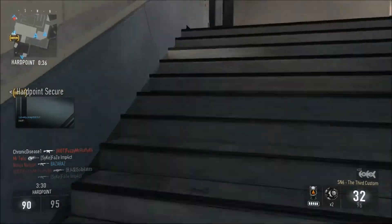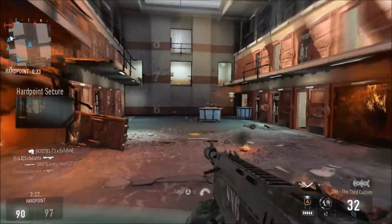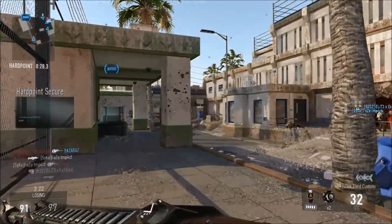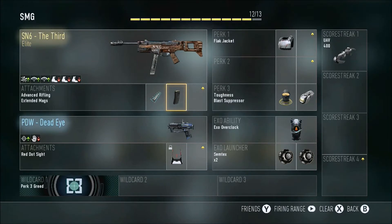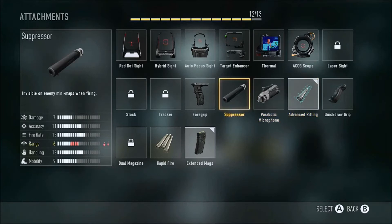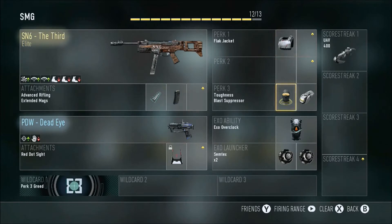I'm going to show you guys my class setup. We have the SN6 — the third elite — with advanced rifling, and 60 kills down sights which are really easy to get. You can put on a suppressor if you want, just depends on personal preference. Then I grind out to get six double kills to unlock extended mags, flak jacket, toughness, and blast suppressor.